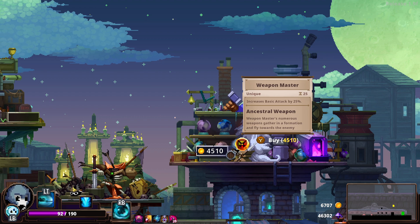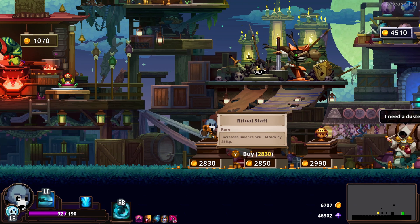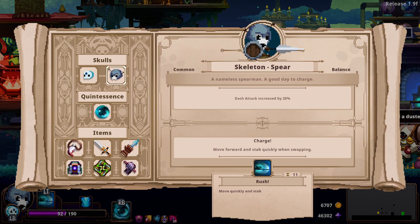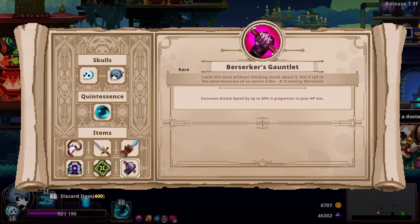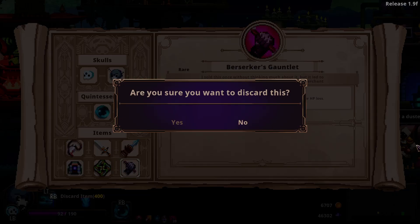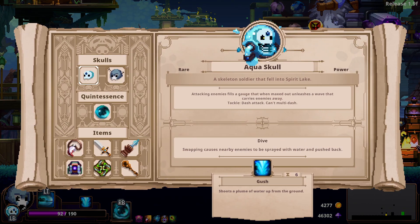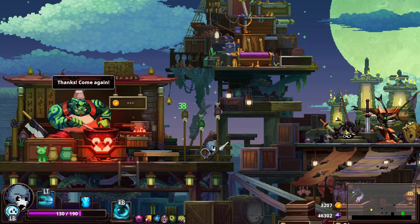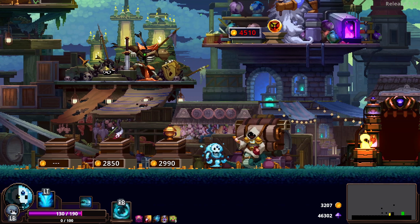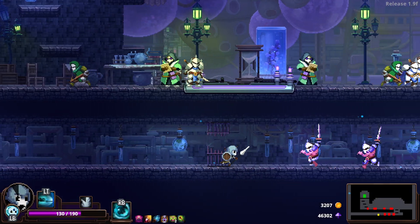It's Weapon Master — man, the quintessences this run are outstanding. Virtual staff: increased balance skull attack by 25%. I might pick that up. I'll sell this because I just don't think it's that great. Pick up balance skull attack. I do have a power skull but I'm not going to use that. I just picked it up to see what that geyser did — not very impressive.